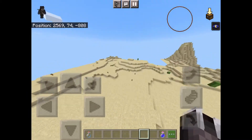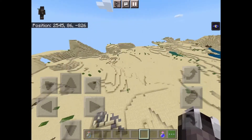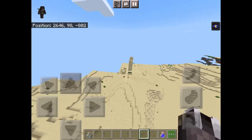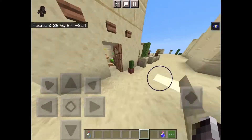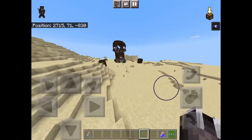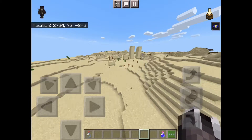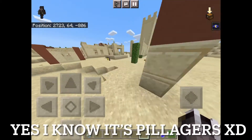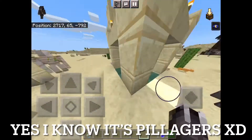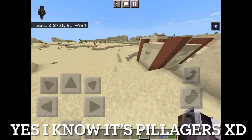There's another lava pool over there, and here's the other village — this one is a live one with villagers. This guy's a farmer. And guess what — there's an illager outpost! You can start a raid, kill the illagers or raiders, and get a lot of loot.